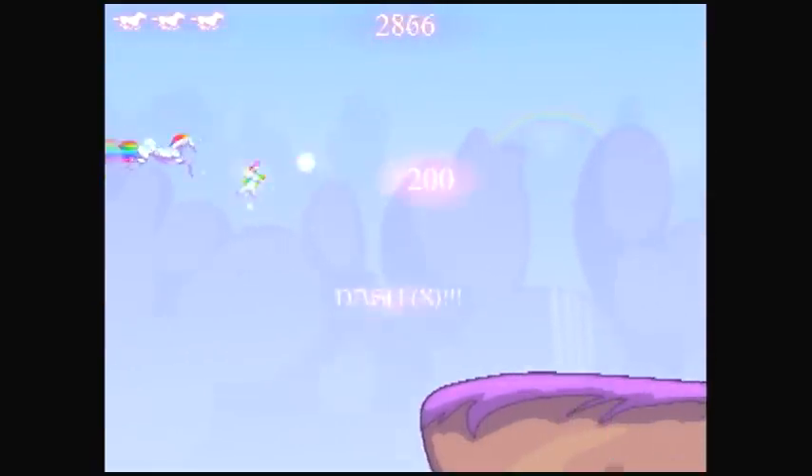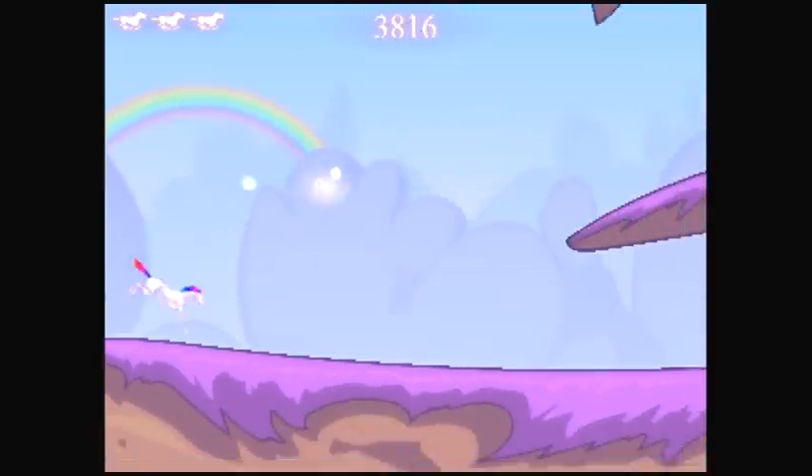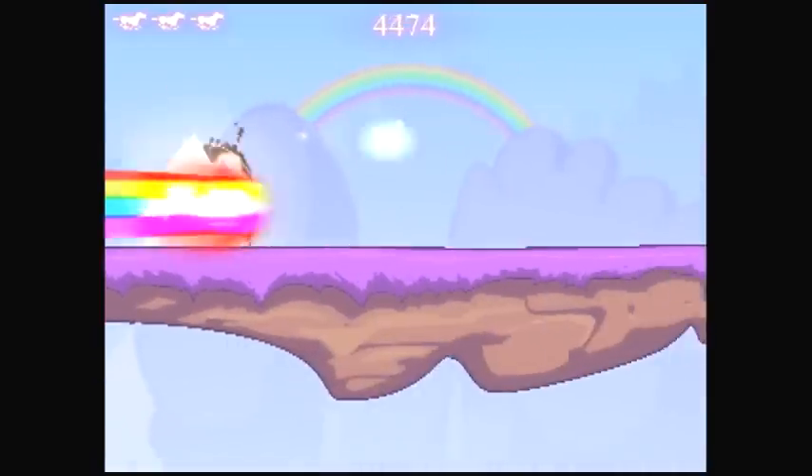Your unicorn doesn't stop moving and increases speed the further you travel, making the difficulty increase every second you play. When you get a high enough score, some wonderful flying dolphins will join you on your way.